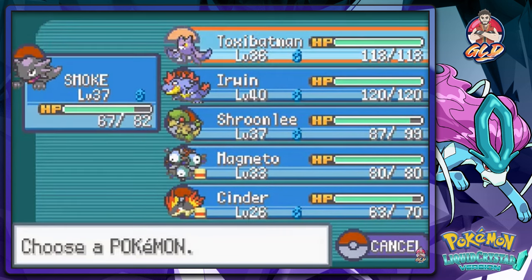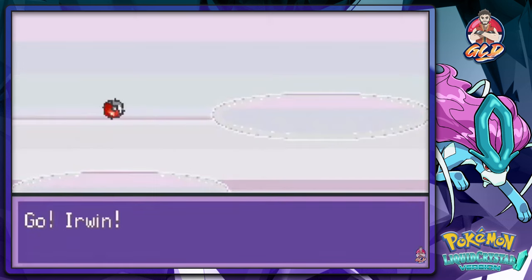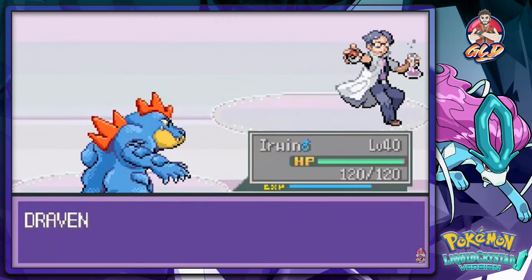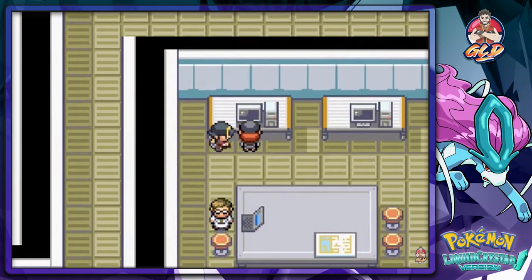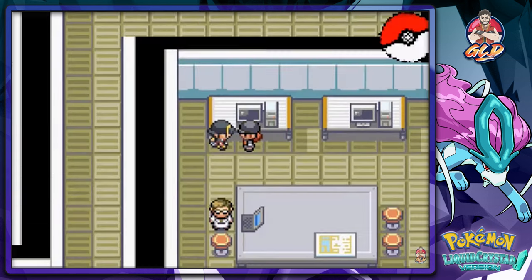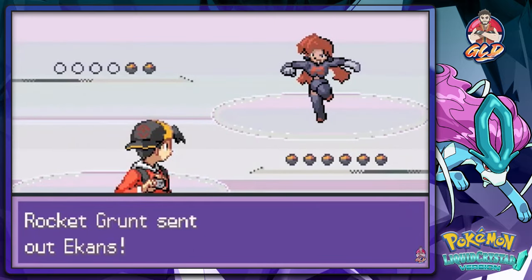Coming out with a Koffing — you annoyed me, so let's go with Irwin and just destroy these guys. Surf attack. Cinder grows to level 27. I'm assuming this girl has the password. 'Do I know the password? Maybe. But no weakling is going to get it.' Let's go ahead and take on Cassidy of Team Rocket right here — she'll be coming out with her trademark Ekans. Let's go with a Shadow Punch.